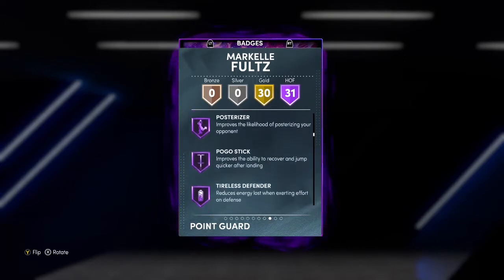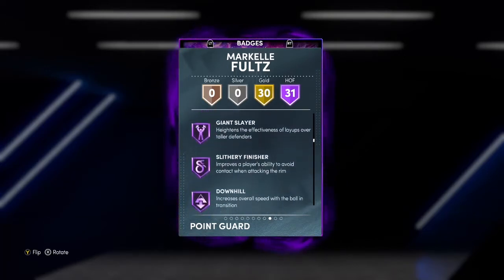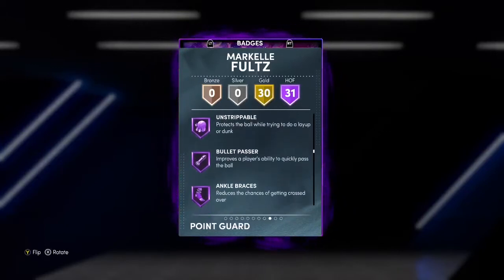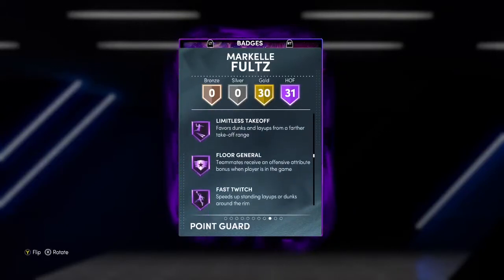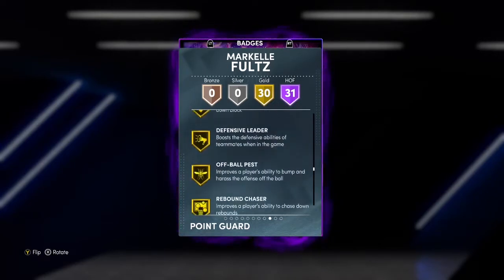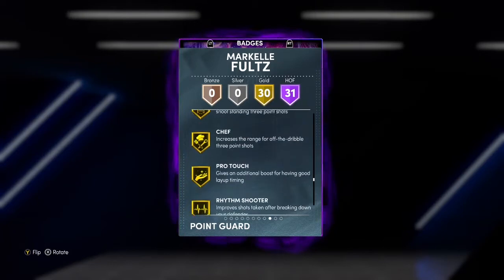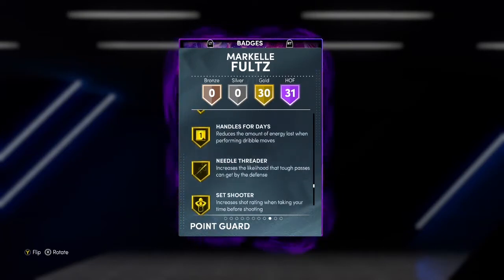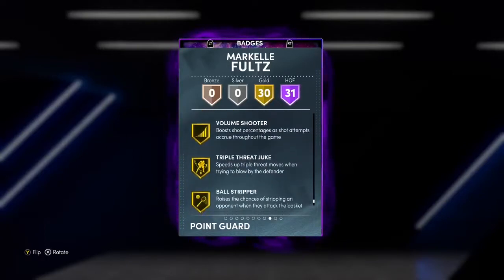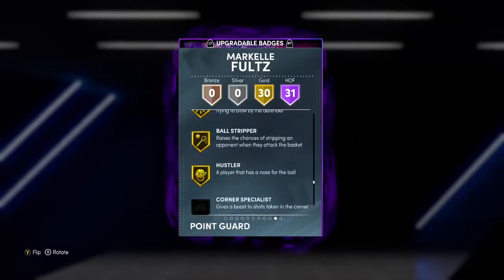Hall of Fame interceptor, yes sir. Posterizer. Hopefully he's better than Dark Matter Ja, because Dark Matter Ja is still one of my favorite guards to use. Hall of Fame bullet pass — I love that. He's got plenty of Hall of Fame badges. I was looking like he's got all the badges we'd usually add to him, so we might rock him base. We might not even add anything to him.